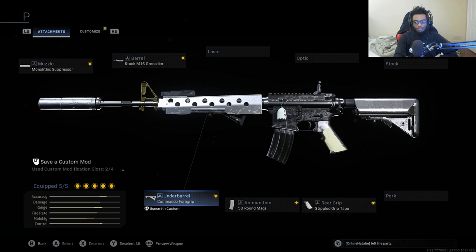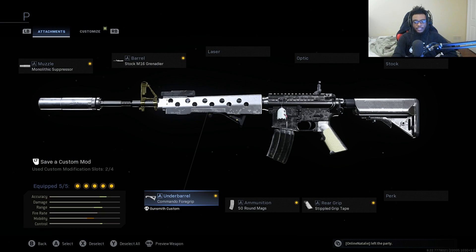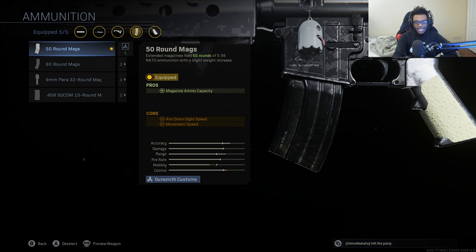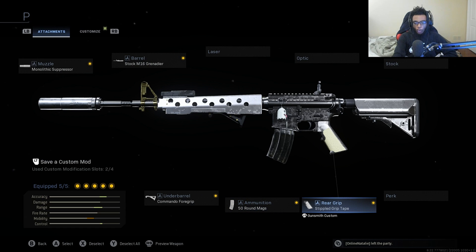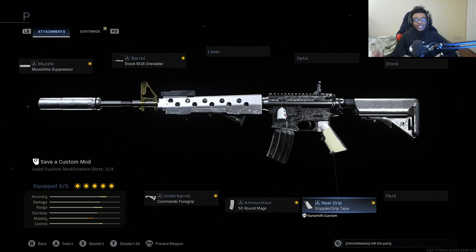For the third attachment, we're going to run the Commando Foregrip for recoil stabilization and aiming stability, making this weapon an absolute laser over long ranges. For the fourth attachment, we're dropping the 60-round magazine and instead running the 50-round mag because we're not running the no-stock attachment anymore — it's less weight so we ADS a lot faster. For the final attachment, we're running the Stippled Grip Tape for increased aim down sight speed and sprint to fire speed, a fantastic replacement for the no-stock. The no-stock attachment on the M4 — and honestly every weapon in the game — received a nerf, giving weapons a lot more recoil.